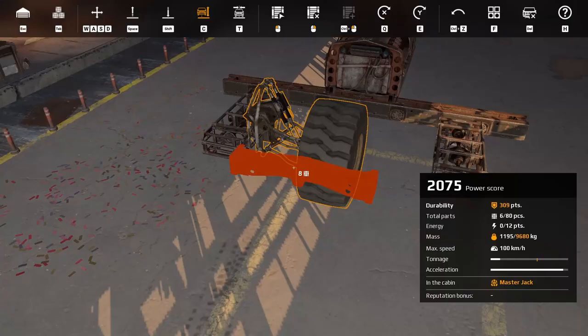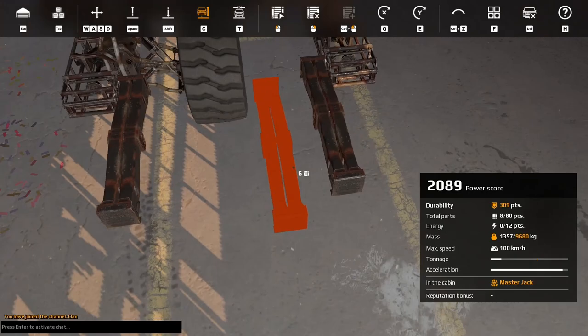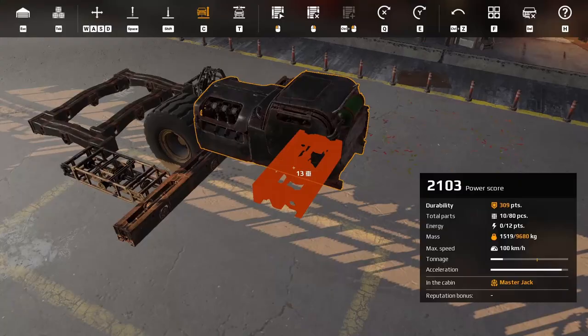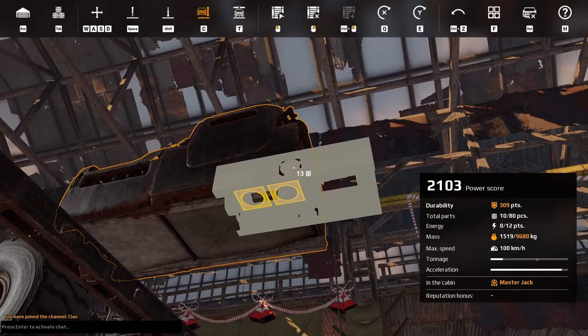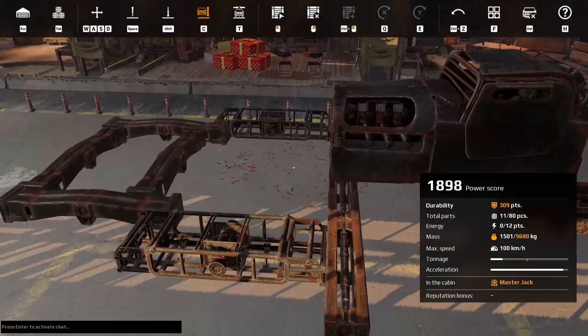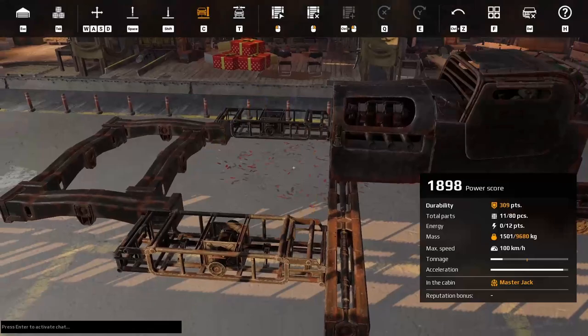I do recommend using these parts at the front, like so, and at the back. Then I would put frames — something like that. You want two back wheels on separate frames, basically. You don't need to connect them to the cabin frame — it's pointless.